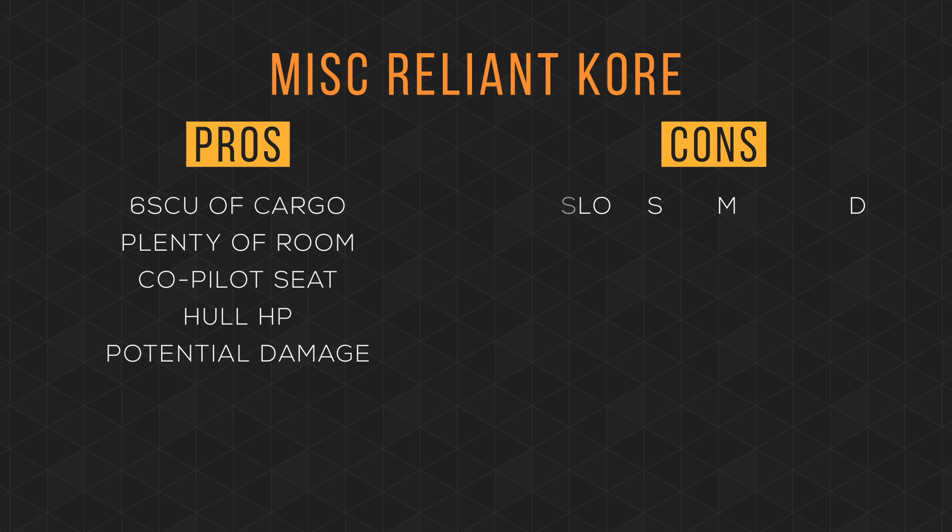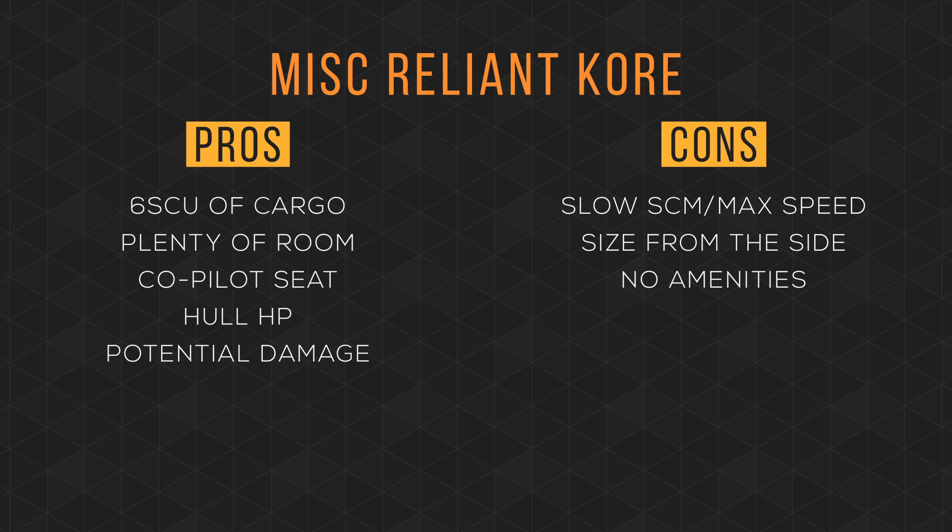The cons: it's ridiculously slower than the competition — for perspective, it's barely faster than a Cutlass Black. Its size is an issue; unless you are facing the enemy, your cross-section is massive, so don't get caught from the side. Compared to some competitors like the Titan and 300i, it doesn't have a bed or any type of amenities. One particularly annoying issue with the Reliant series is that if the ship is in vertical flight mode or doesn't have its landing gear down, you can't exit your seat to walk around the cabin. To add insult to injury, when quantum jumping, the ship defaults to vertical flight mode — when component degradation comes in, I'd like to be able to have me or my co-pilot fix components during the 3-6 minute jump time.